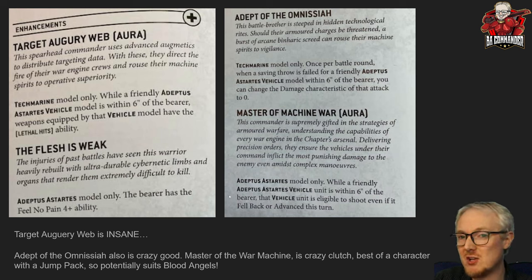The Flesh is Weak enhancement gives an Adeptus Astartes model a 4+ Feel No Pain. It's cool if you need something to be survivable, but I can't really see what you'd need to put it on. Someone in the comments will tell me — but I think this is probably the weakest enhancement of the bunch.